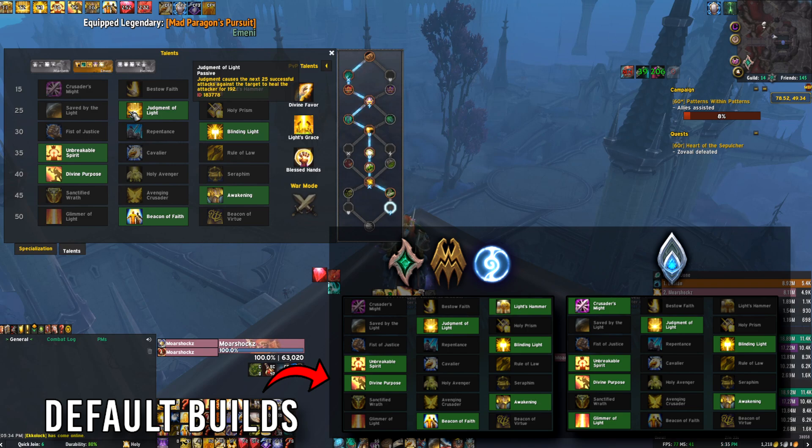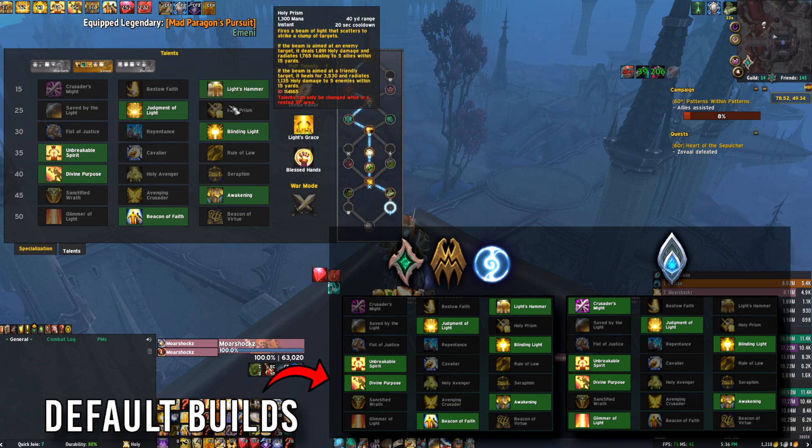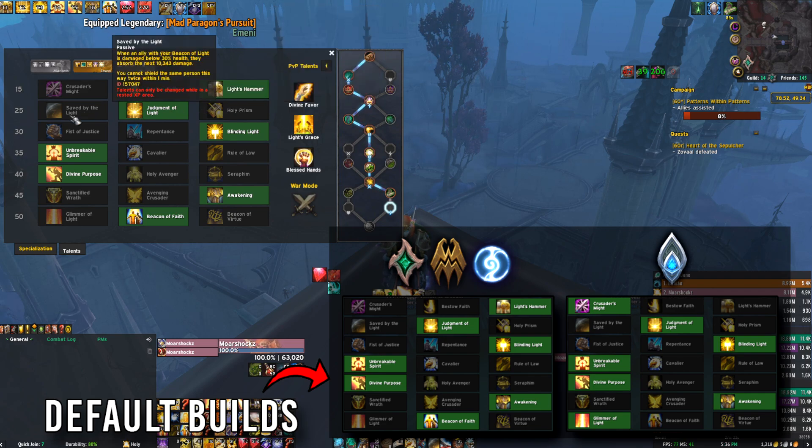Judgment of Light is your typical default choice — what you should take unless you want to mess around with Saved by the Light and Beacon of Virtue. It's just free passive healing every time you press Judgment, which you're pressing a lot anyway because it does a lot of damage. Over the course of a dungeon it will do a substantial amount of your healing. Holy Prism typically isn't really seen because it's a button you have to press to make it do something, and it just doesn't add as much value as Judgment of Light or Saved by the Light.